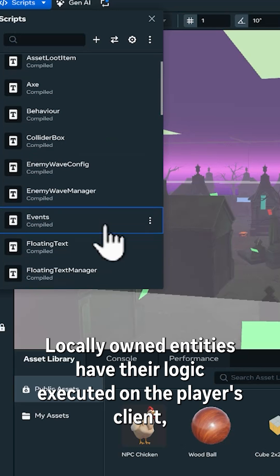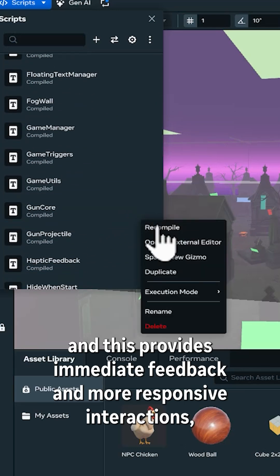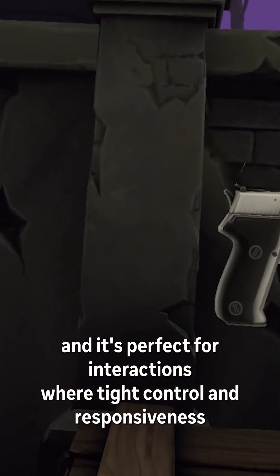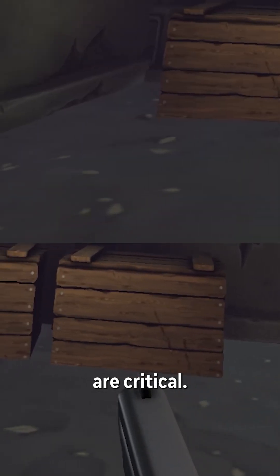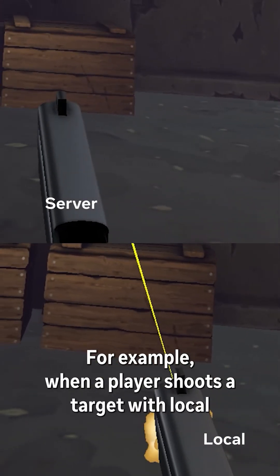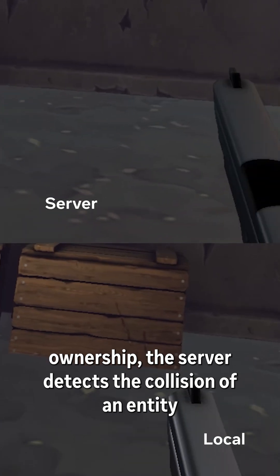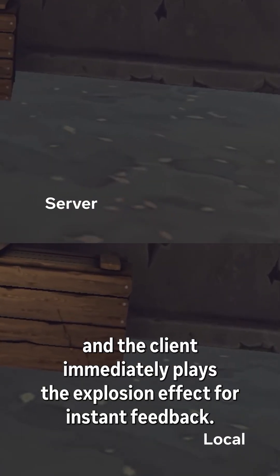Locally-owned entities have their logic executed on the player's client, and this provides immediate feedback and more responsive interactions — it's perfect for interactions where tight control and responsiveness are critical. For example, when a player shoots a target with local ownership, the server detects the collision of an entity, and the client immediately plays the explosion effect for instant feedback.